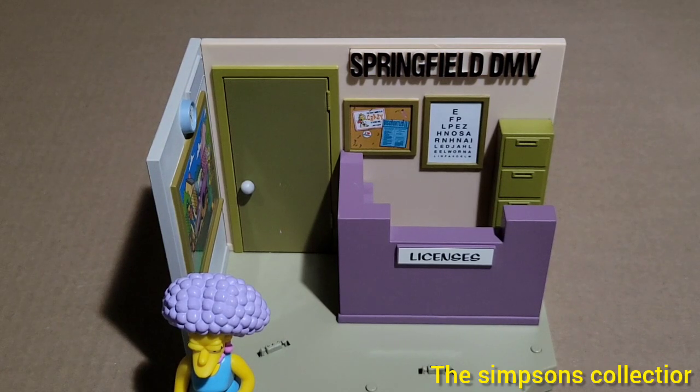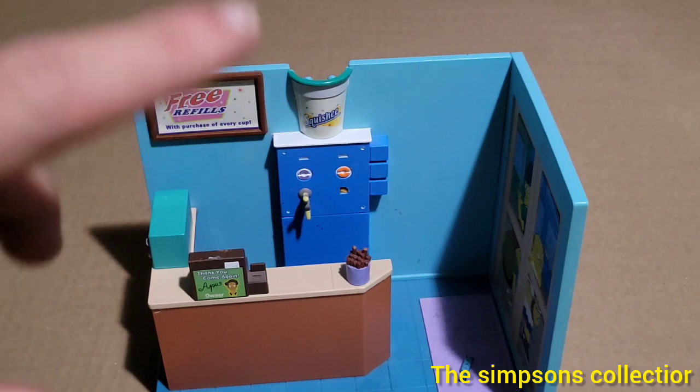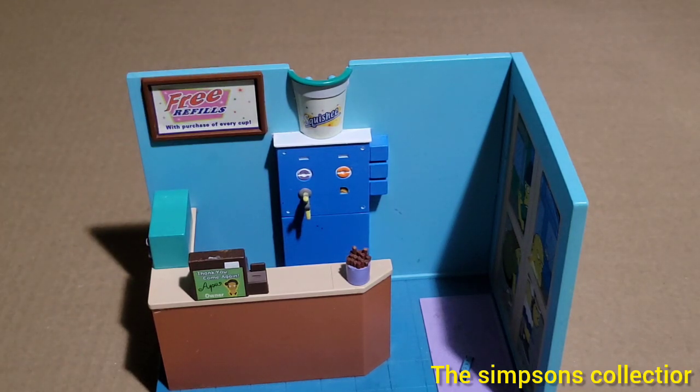Let's move on to the final one that my mom got. Now I kind of saved the worst one for last. We are having a broken piece on this one, and we are missing something on it as well. If you guys own this set, you can probably already tell what it is. We are missing the character — I do have Apu loose, so I'll probably be adding him to the set. We are missing a piece and it is broken, which I just found out a few minutes ago.